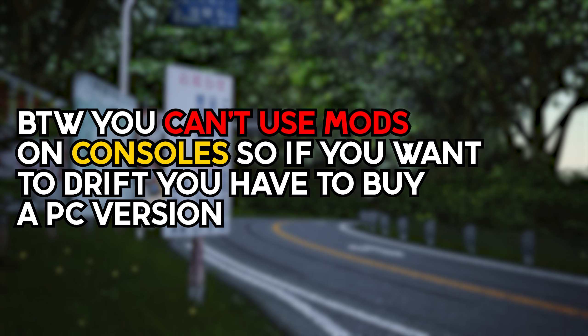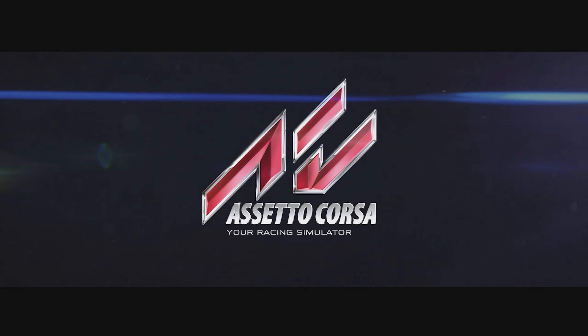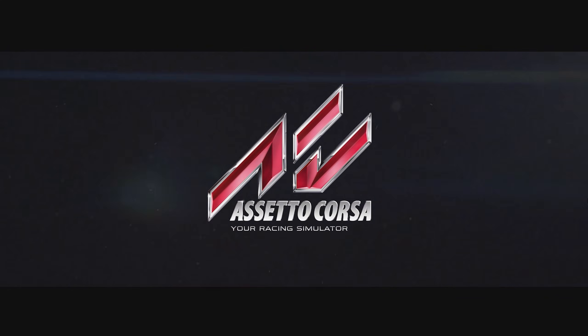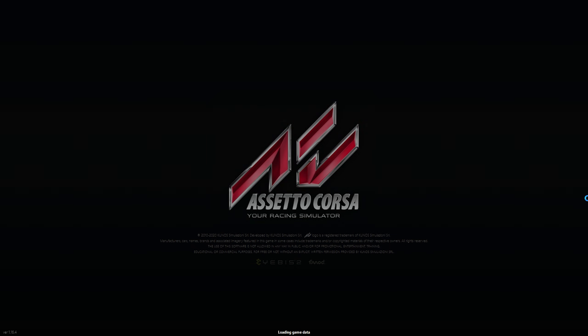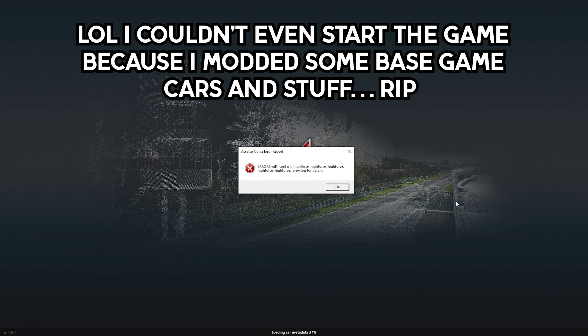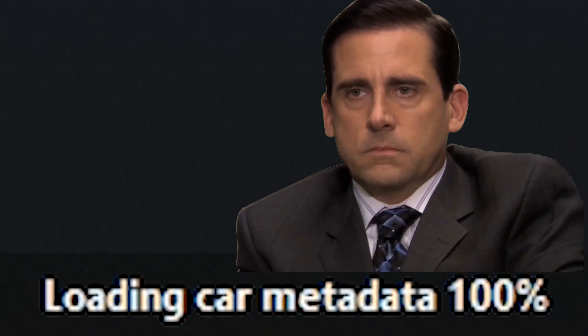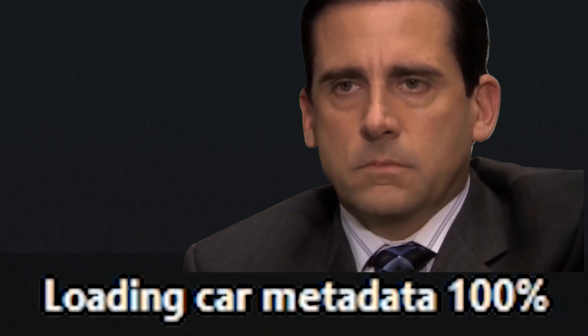Once you get AC, you start up the game and you may notice the ugly UI and menu, and you'll soon realize you have no idea how to manage your cars or start the game. How do I tune my cars? How can I make my own livery? Why can't I join these drift servers? Don't worry, because I'm going to help you with all these questions.